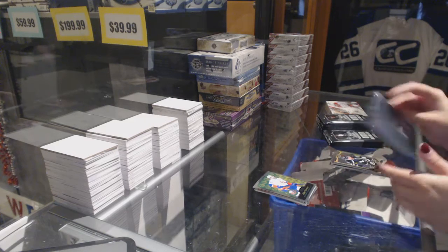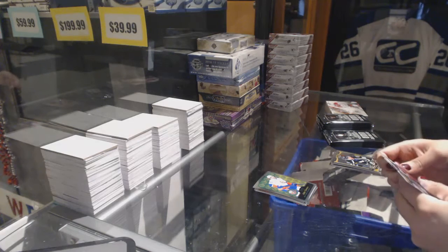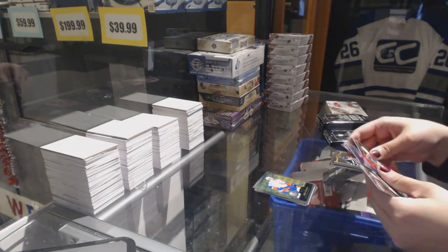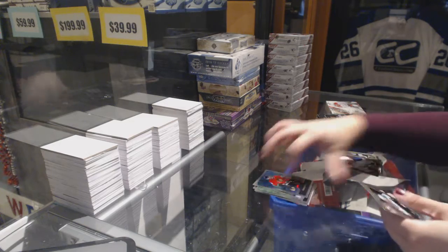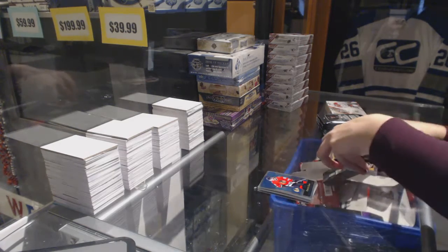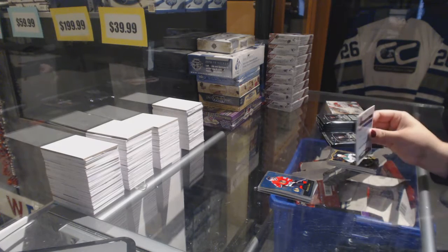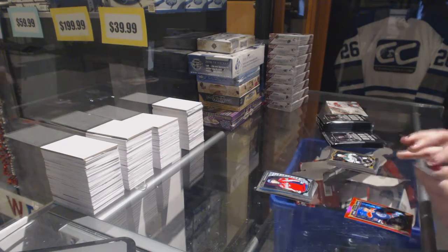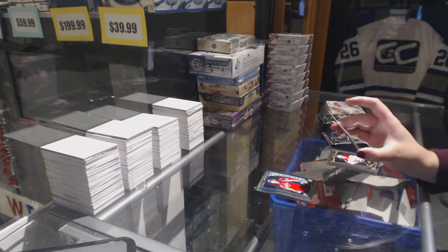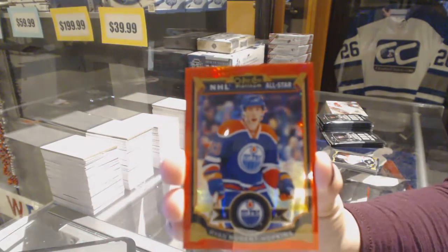Sean Tavares retro. Retro of Patrick Kane — these ones are sticking together — with a Ryan Hartman rookie; the Chicago guys want to stick together. Stanislav Galeev rookie. And we've got a Red Prism number 149, Ryan Nugent Hopkins.